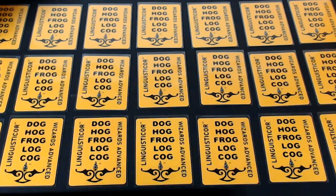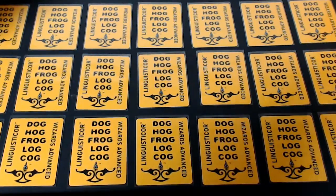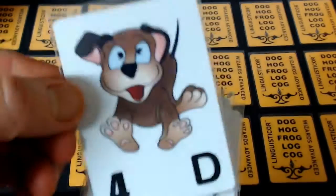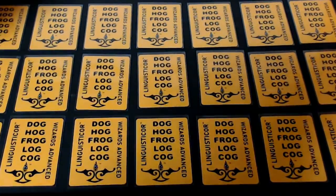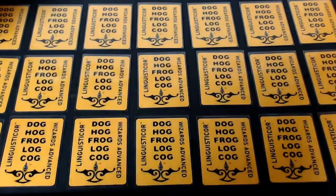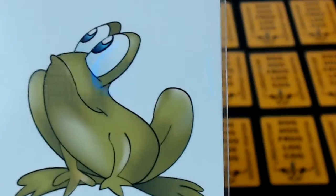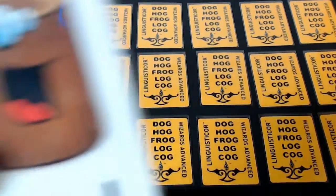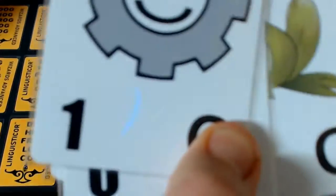Once again, the same fun characters from the first Linguisticore series: Dog, Hog, Frog, Log, Cog, which are shown on the card back. I'm going to quickly go over the cards as they come here. We have the Dog — Friend the Dog — and in order of appearance on the card, the Hog, Frog, Log, and the Cog.